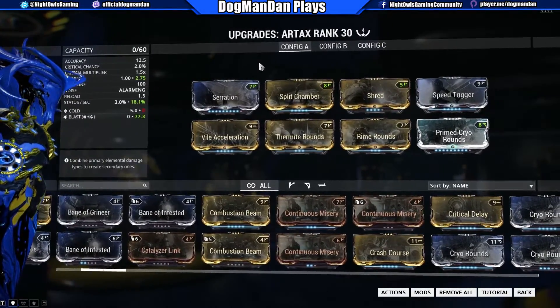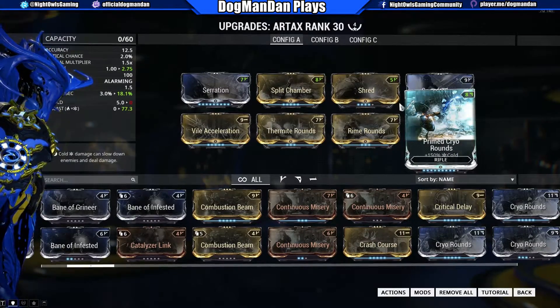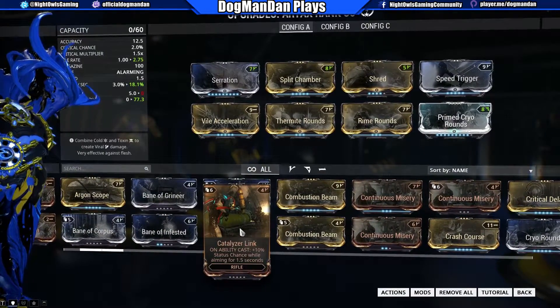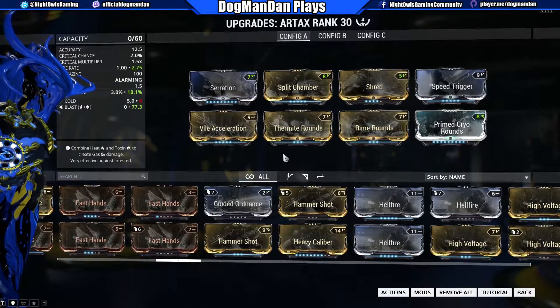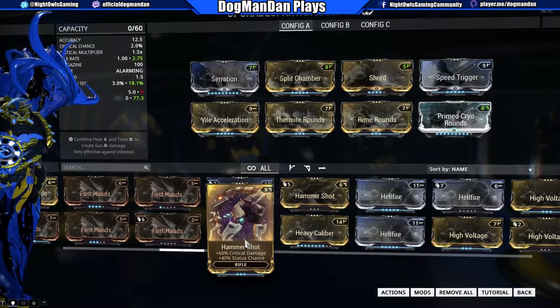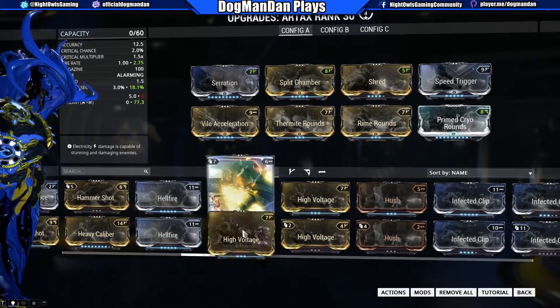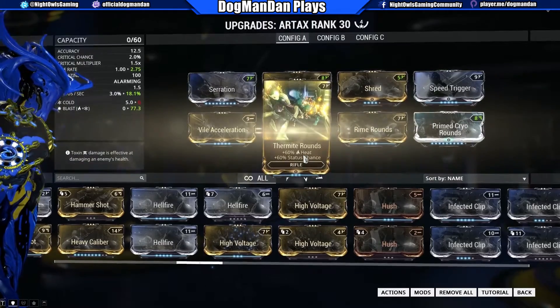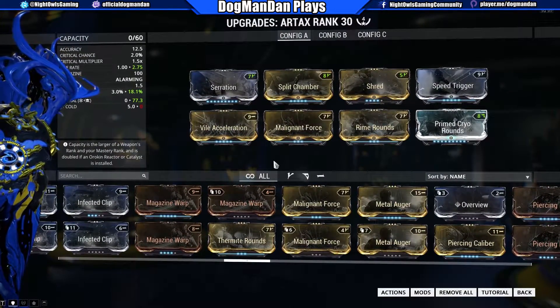The big thing for me is making sure fire rate is taken care of. I went with four Forma on this — three V polarities and one D for the Primed Cryo Rounds — which still leaves a lot of flexibility. New mods may come down the road and we can change things. If I want to add another Forma and swap Thermite Rounds for Hammer Shot to get pure cold all the time, I can do that. Or if I want a different secondary element like Magnetic or Viral, I just swap that mod. Viral would be quite effective since it cuts enemy health when it procs, especially at higher levels.